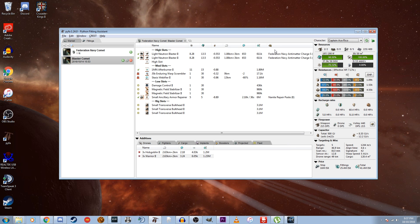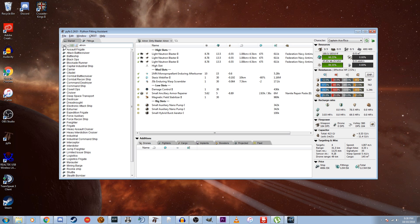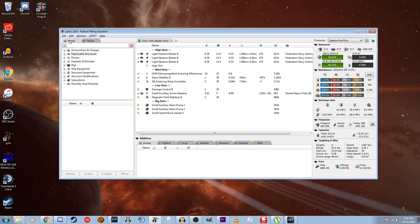On the left-hand pane, pretty similar to what we have in-game, we have some saved fits. We can search our saved fits — for example, let's see if we have an Atron fit. There's a Blaster Atron. You can also browse your fits by category. Then you have the Market pane, which is basically the modules and charges panes in-game wrapped into one. You have ammunition and charges as well as all the equipment you can fit on the ship, and you can browse these by category or use the search at the top.